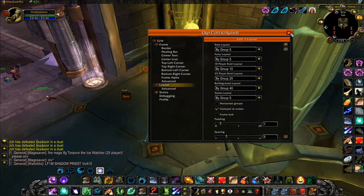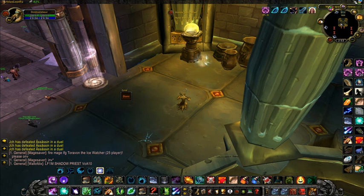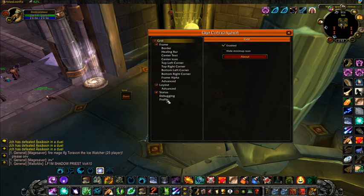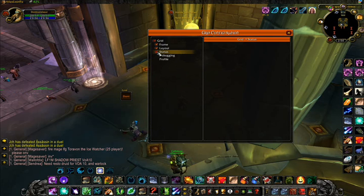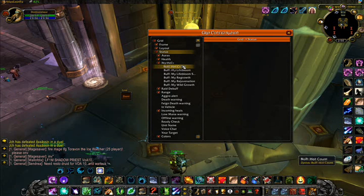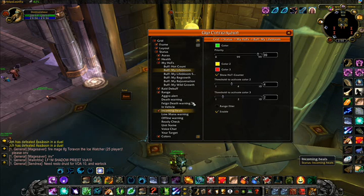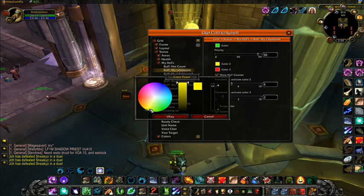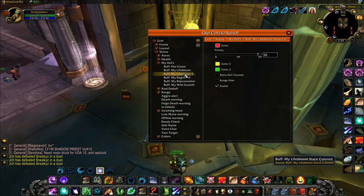Next click Status and click each of the HoTs that you have. This will allow you to set up colors for them. Color 1 is the first color when you originally apply the HoT. Color 2 and Color 3 should be set differently, as Color 2 is almost run out and Color 3 is really close to expiring. Set the threshold for each to your preference — I've got mine set to 3 to 4 seconds for Color 2 and 1 to 2 seconds for Color 3.